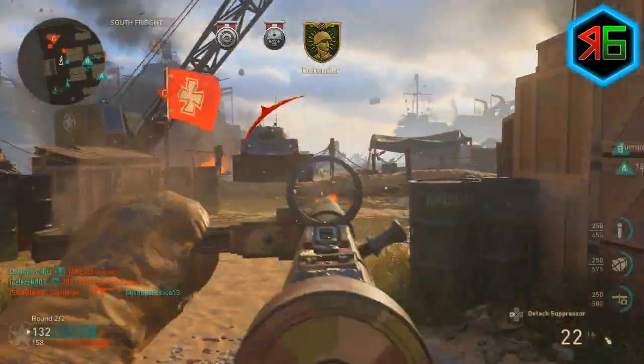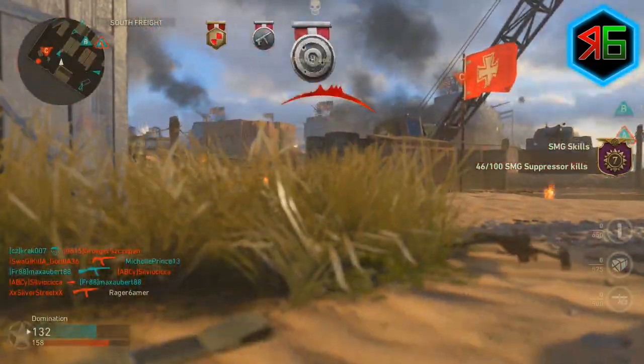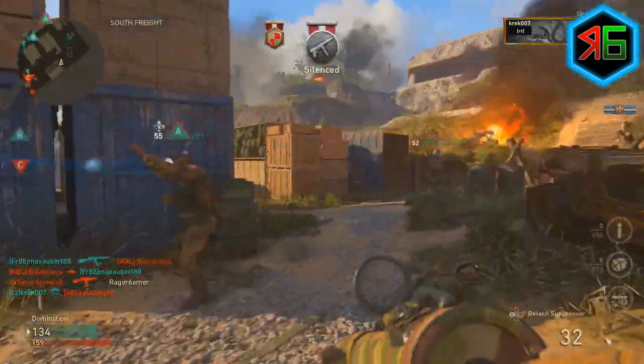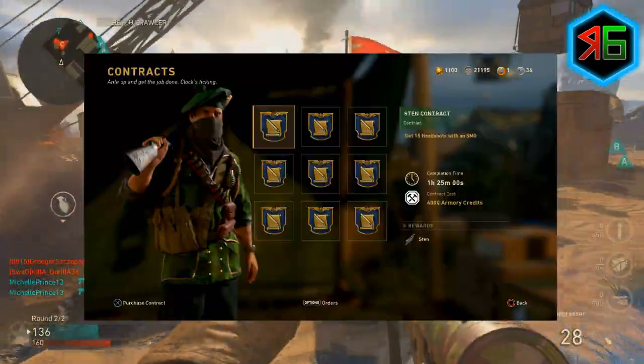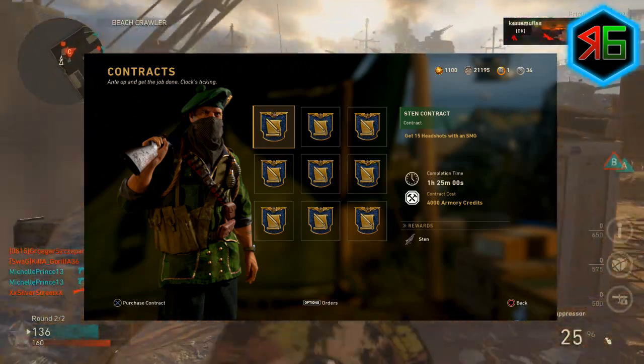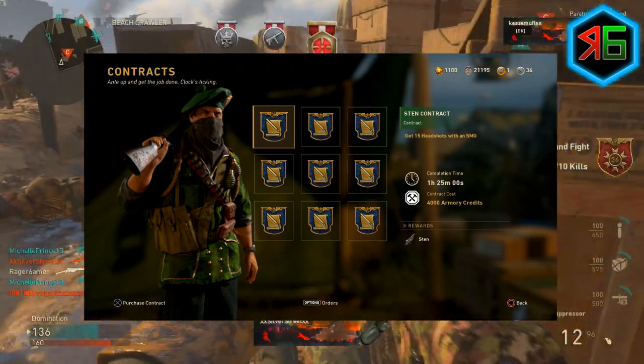I went for the Sten, which is an SMG — it's a DLC slash supply drop weapon, but I got it off a challenge. Currently if you go to contracts, you can actually get it done for just 15 headshots. So if you haven't got the Sten, go check it out — it's a good weapon, go to contracts and get it done.